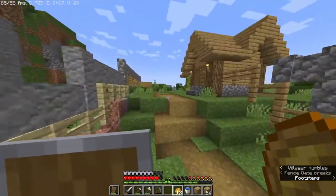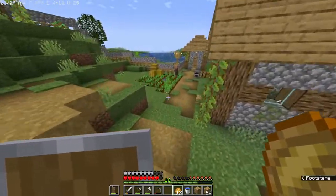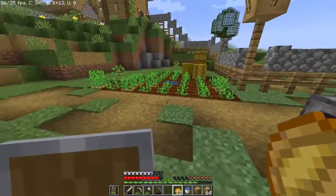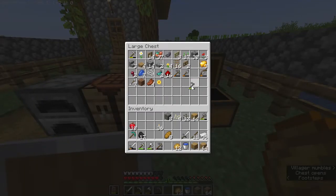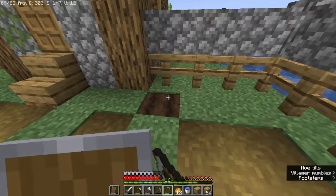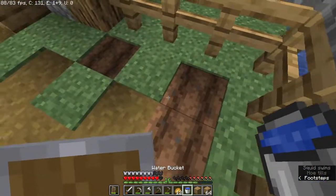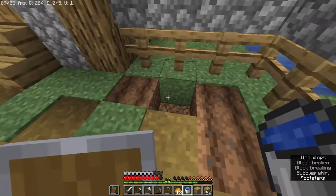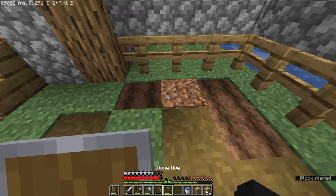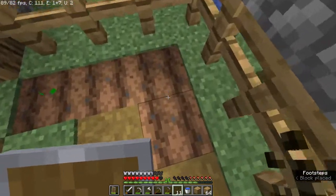By the way, I'm playing together with my son — he's right next to me just watching. His name is Jordan. So right now what I want to do is plant some pumpkins and melons inside the village. There you go — apple seeds too.